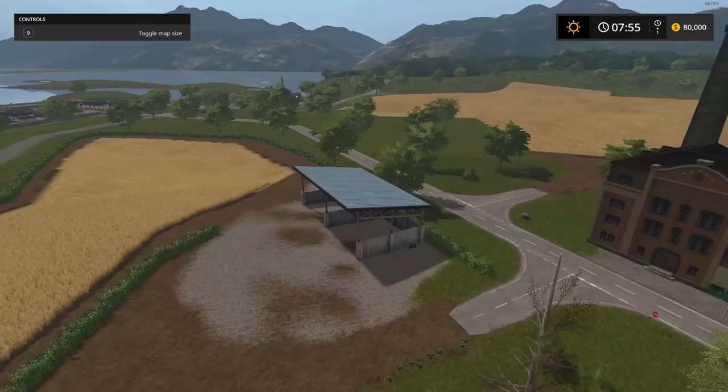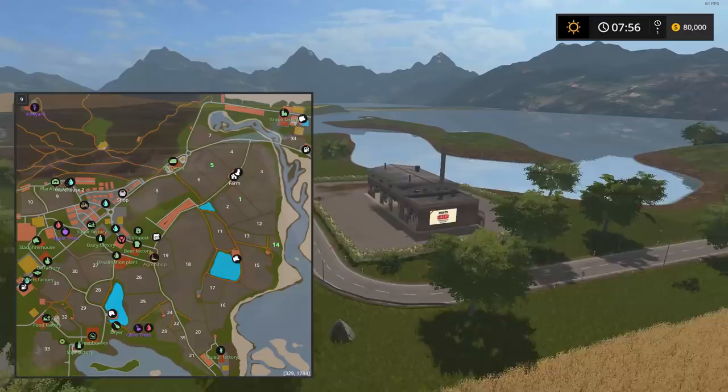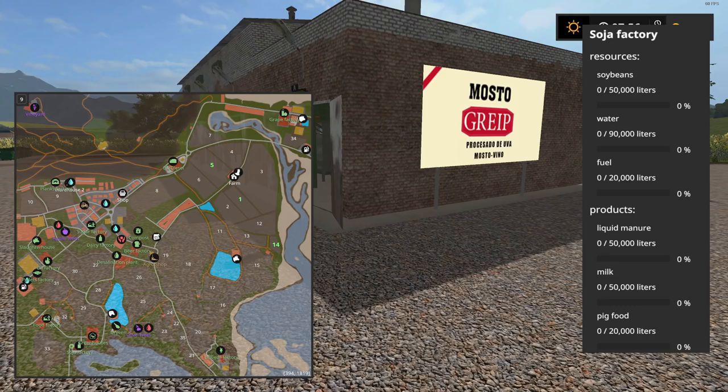Coming around, this is a decent sized map even for single player — you could play multiplayer on here. Here's the soy milk factory — you bring soybeans, water, and fuel and you get liquid manure, milk, and pig food as a byproduct. Very cool.